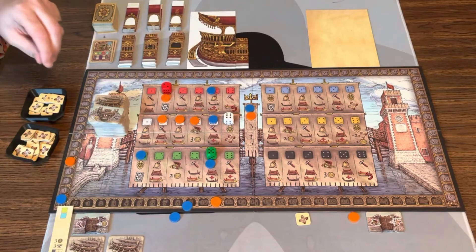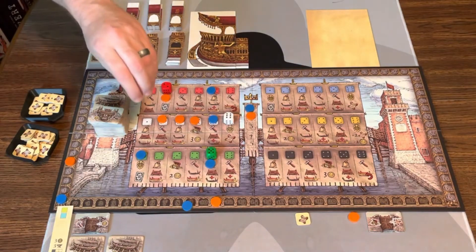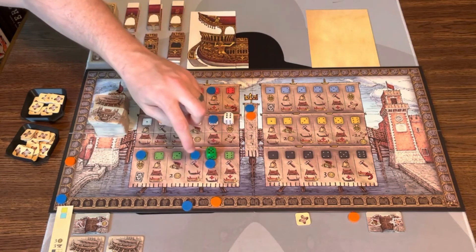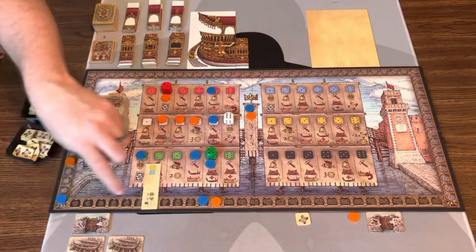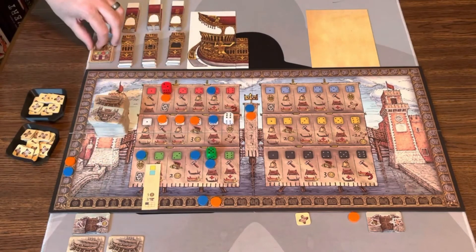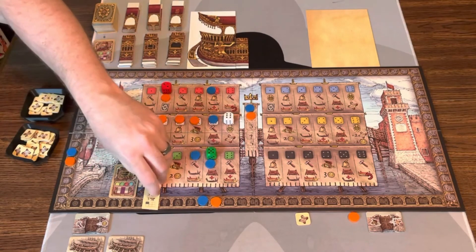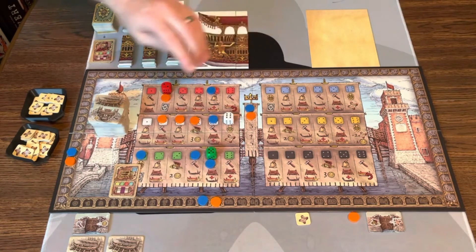Blue is going to build and get a bonus. They want to do two builds — a gondola and a Doge ship section — but one space is taken, so they'll just build one. Going to the build space, when Blue builds they get a coin bonus. Building the Doge Ship section gets three points, plus two more for yellow on the current tile — five points total. This section goes onto the ship. The Doge doesn't care about that section right now, so no approval.